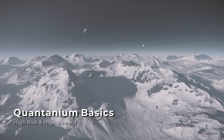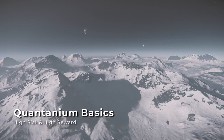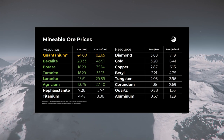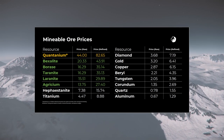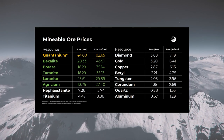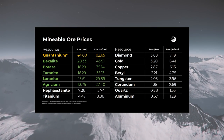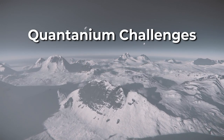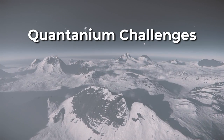Quantanium is the most valuable ore you can mine in Star Citizen, earning you more than double the revenue per unit compared to any other ore, and allowing you to earn 250,000 UEC per load in a Mist Prospector and up to 700,000 UEC per load in an Argo Mole. However, there are three major challenges that you need to manage when mining Quantanium.